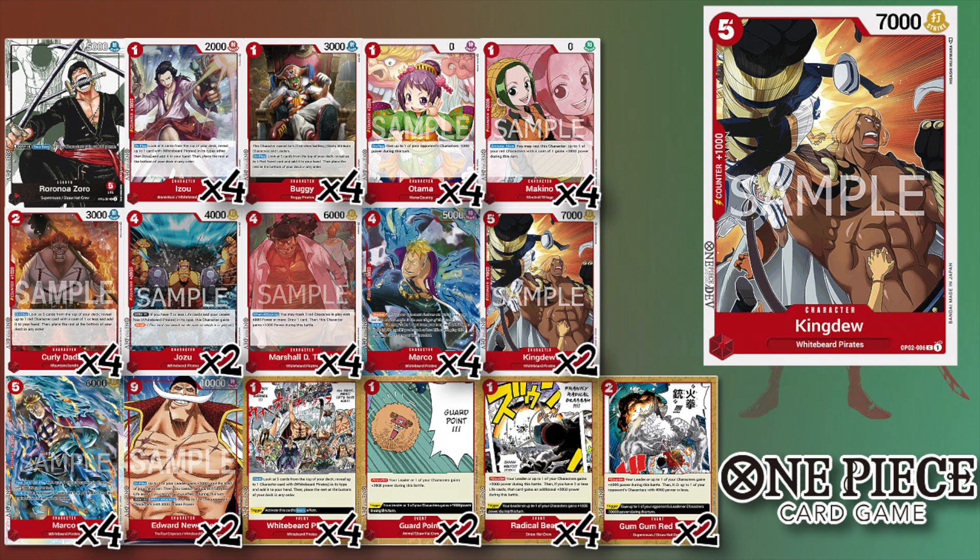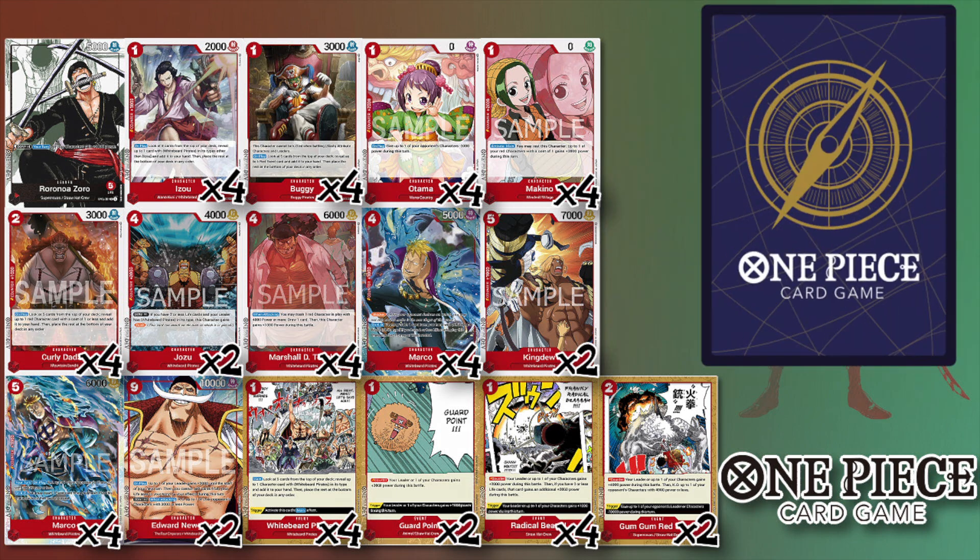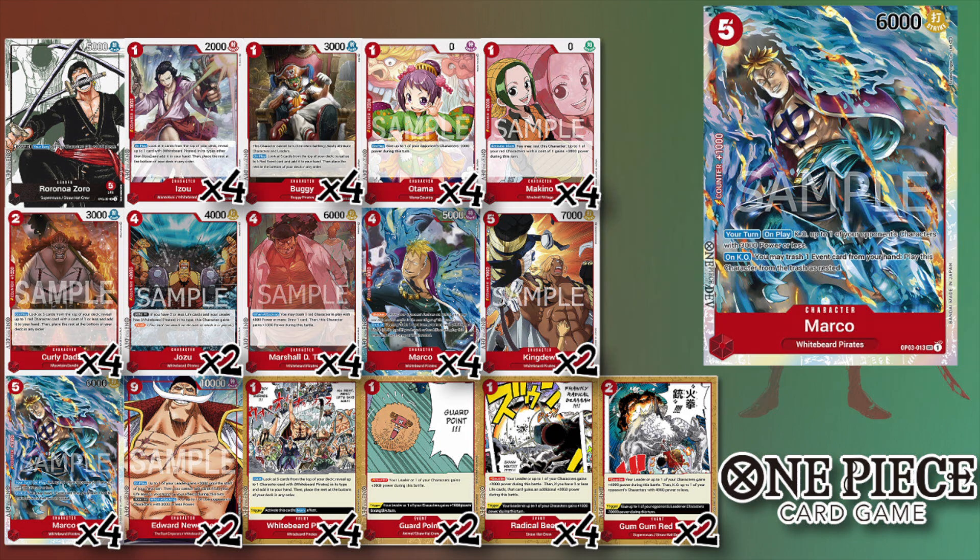Next up is the Set Three Marco — five cost, 6000 power. On play he KOs a 3000 power character or less, and when this Marco is KO'd you can actually ditch an event card to bring him back rested.